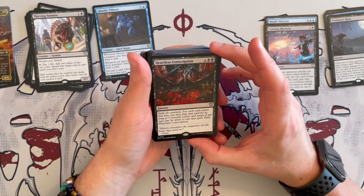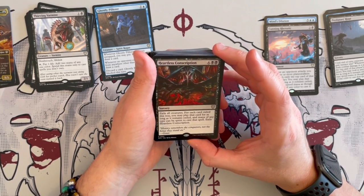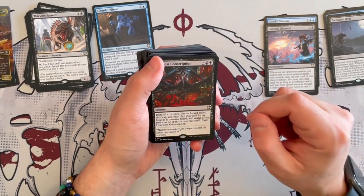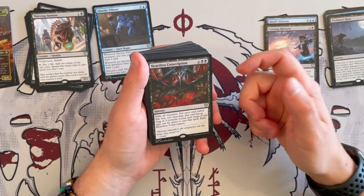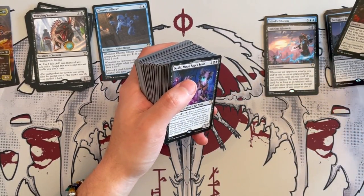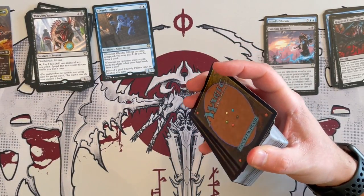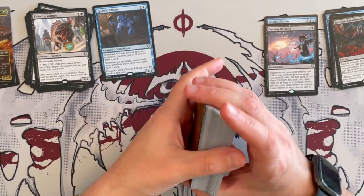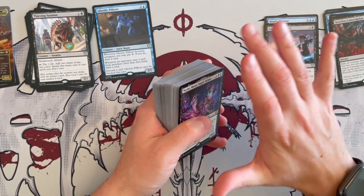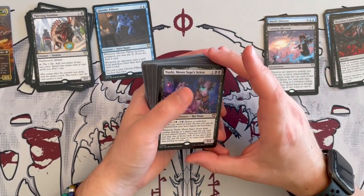Heartless Conscription — we saw this before. Exile creatures; for each card exiled this way, you may play that card for as long as it remains exiled, and mana of any type can be spent to cast the spell. Very, very good board wipe, and the fact that it allows you to just play those creatures is great. I'm still interested in seeing a bit more ramp. Because at the moment, you're doing what the deck wants to do, but you have no real protection other than just dealing damage — you're very aggressive. If you don't ramp, you're going to have a bad time.